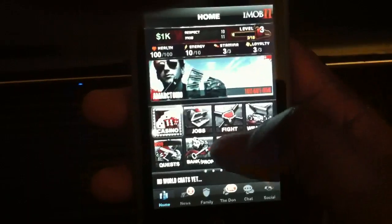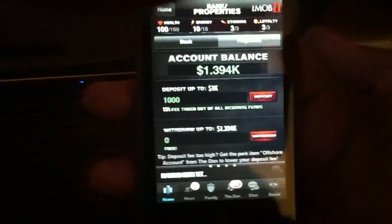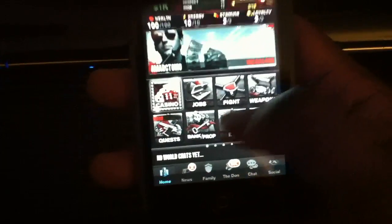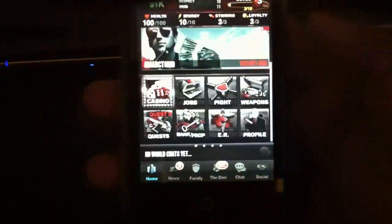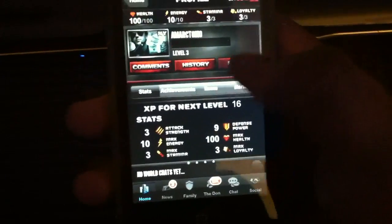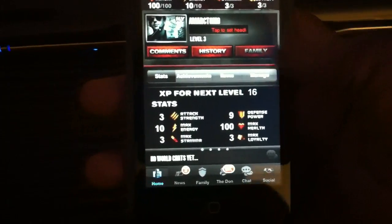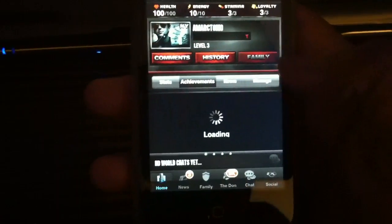The bank — you can go to the bank and deposit money in. I already got some in there; it will get more. Emergency room: if you get into a fight, you can heal with cash, like in iMob 1. And the profile basically shows your name, level, comments, history, and family. I didn't unlock family yet because I didn't buy any credits.